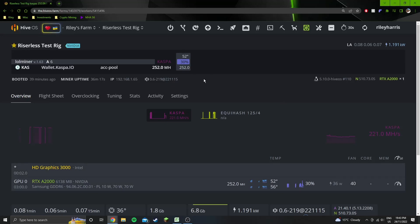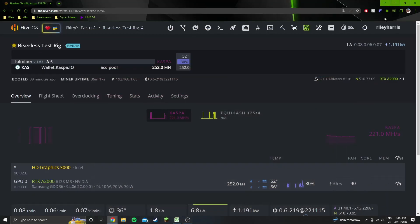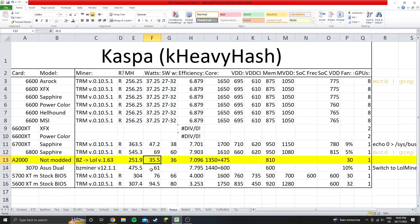These are the results we got: 252 megahash — I put down 251.9 on average because it does drop occasionally — and 35.5 watts at the wall, so super low power draw. I found it quite weird that it's below the software wattage; the software says 36 watts, always says 36, but at the wall it's definitely 35.5 — I measured it many times. Those settings are 1350 locked core clock plus 475 offset, and 810 locked memory clock.